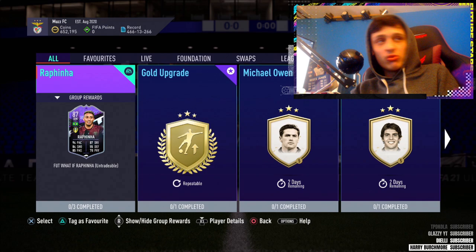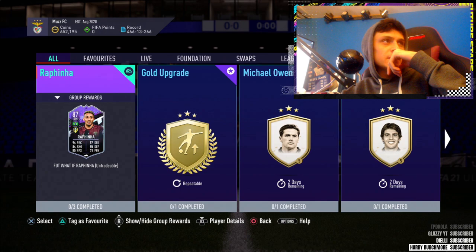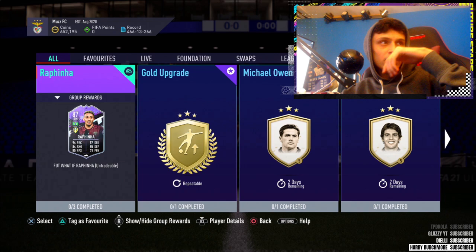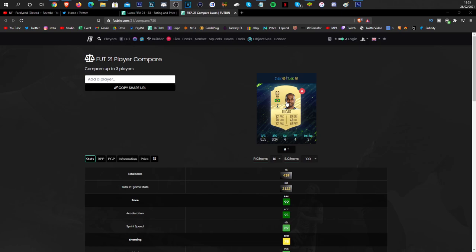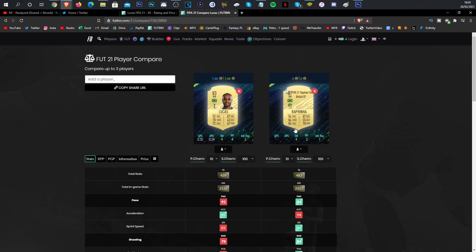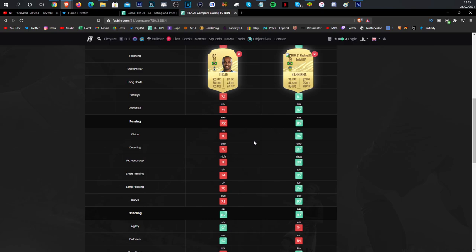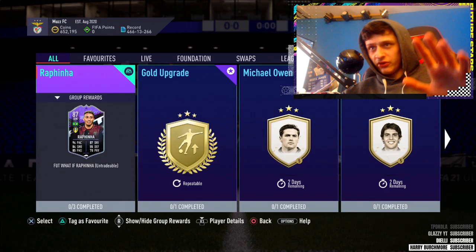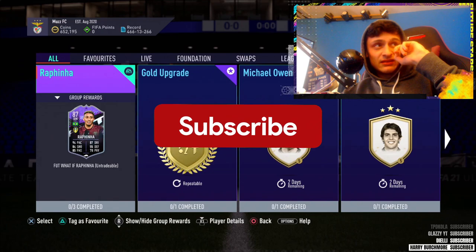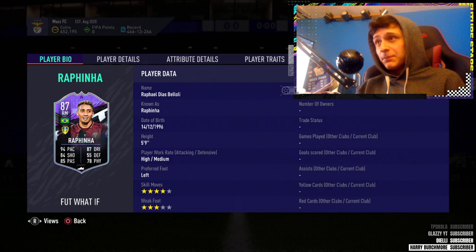Just go buy Lucas Moura - he probably has the same finishing stats as that. Where's Lucas Moura's 83 card? He's probably like 2k. Yeah, 79 finishing - just go buy Lucas Moura, genuinely, all jokes aside. Let me compare them. Rafinha's got good defending stats. He's got 200 extra in-game stats in the passing - that's the main difference and that's why he's got so many extra. But in reality that price is absolutely outrageous. I wouldn't recommend doing that, especially with four-star three-star. If he had five-star skills I'd be way more positive about it. I still think it'd be overpriced even then.